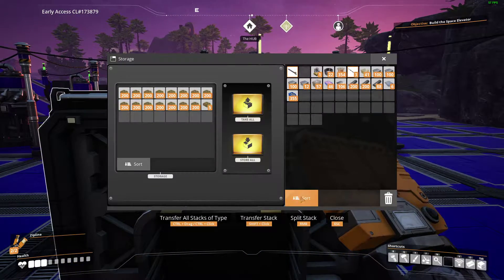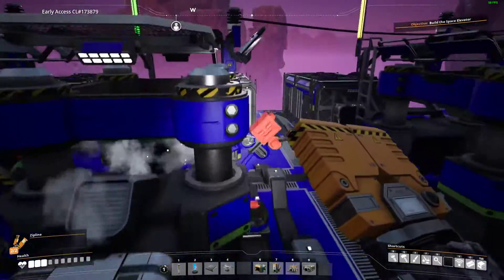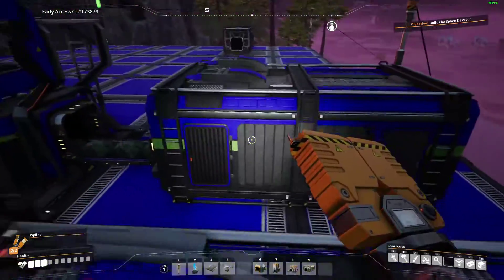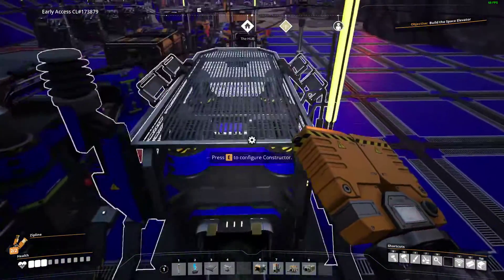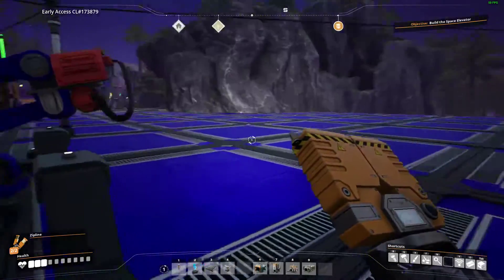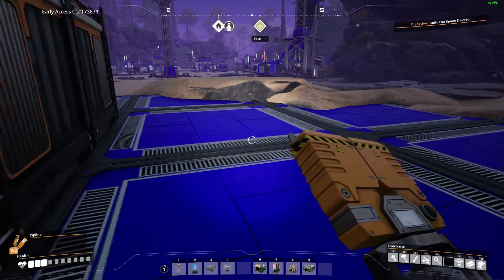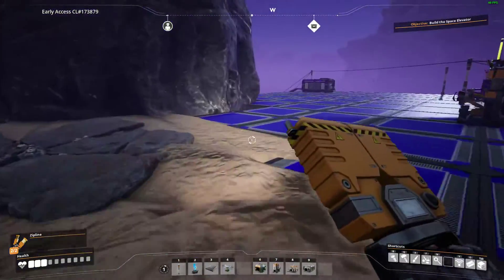So that wood-to-biofuel constructor is super efficient — the wood-to-biofuel conversion is crazy. It's 4 wood to 20 biofuel. Granted, we don't have a lot of wood. We have so many leaves, but still. I got absolutely wrecked. What'd you do? I made a zip line all the way down there.